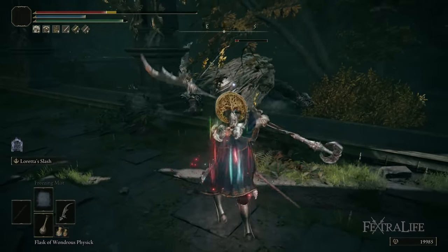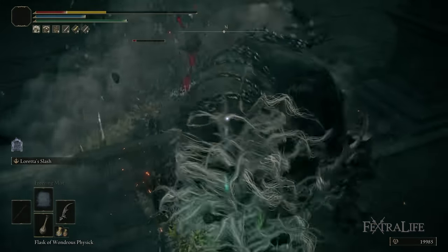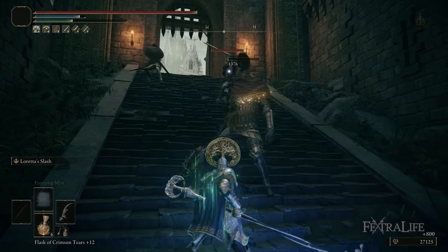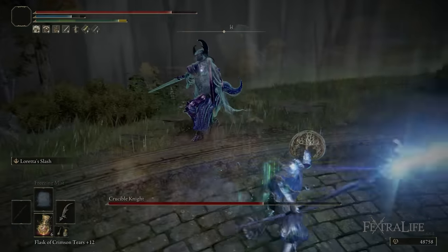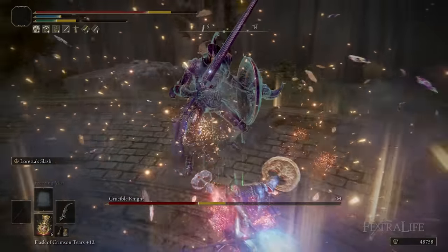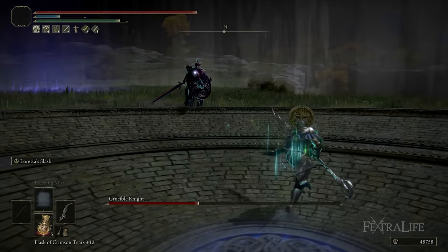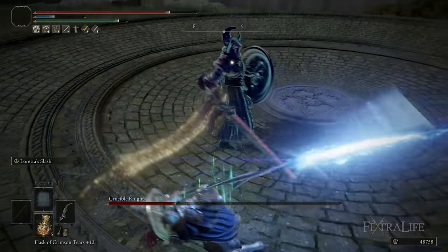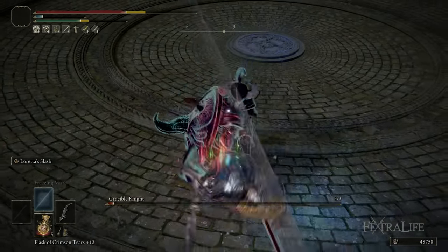The attack rating on this weapon is really good — sitting around 800 before you trigger the Winged Sword Insignia or Millicent's Prosthesis. That's somewhere in the colossal weapon range, which is really good for a Halberd. The times you're going to use Loretta's Slash are very situational. This weapon skill has a lot of hyper armor, meaning it's very hard to interrupt once you get it off. It's really good on enemies where you know that going ham with R1 won't work — where they'll poise through your attacks and respond. It can be a good way to get the drop on them, maybe stagger them a bit, then go in with R1s after.